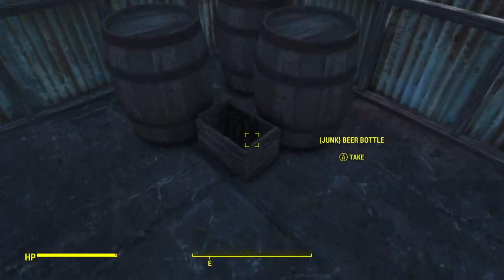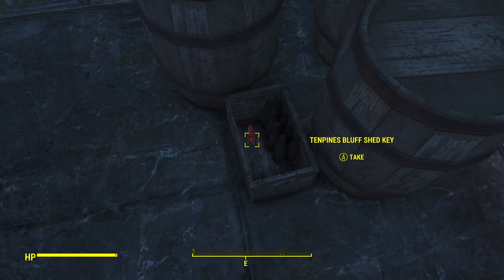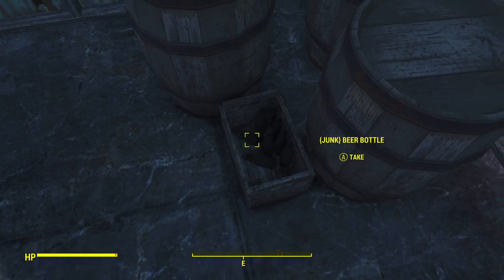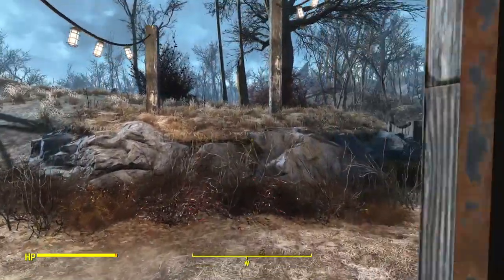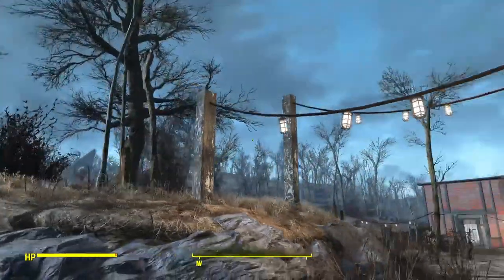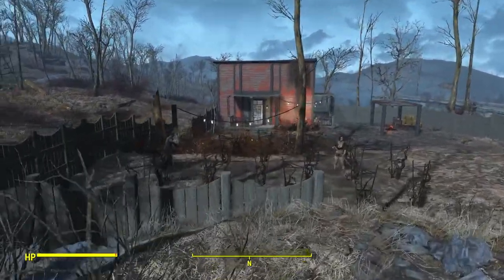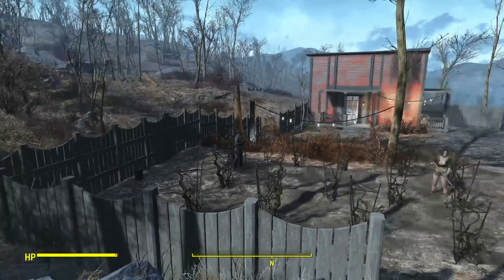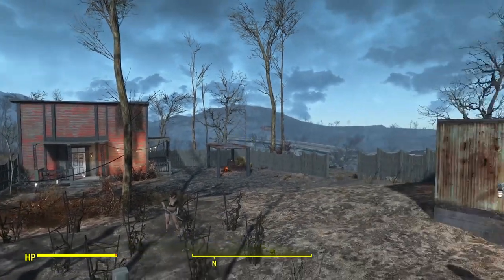The key is supposed to be in this box here — there's our key for the shed. I knocked over the beer bottles, but that's okay. Notice the lights and things. I had Jenny up here so you could see the garden down here and the new building over there.